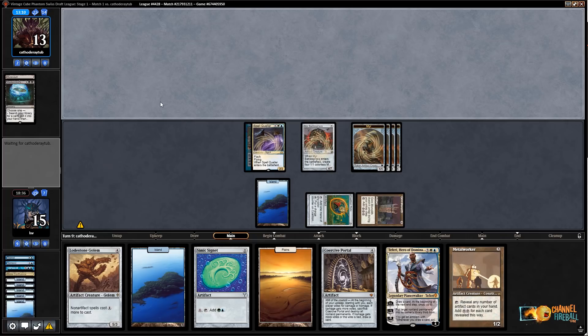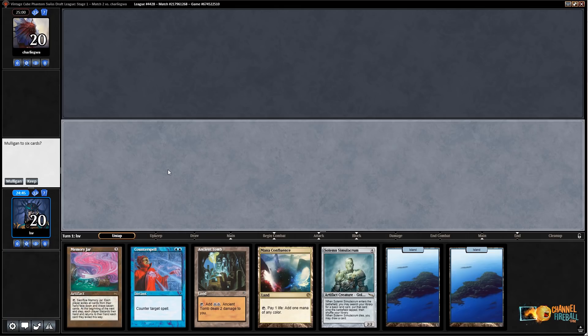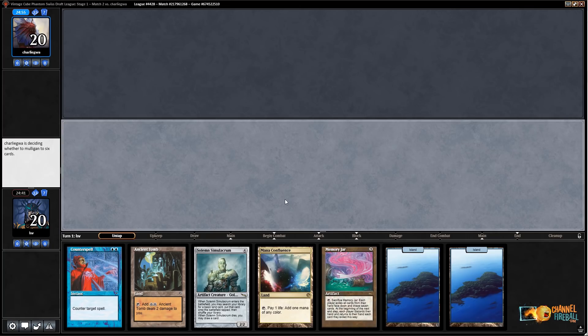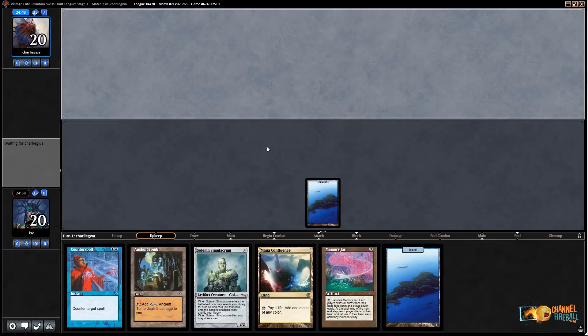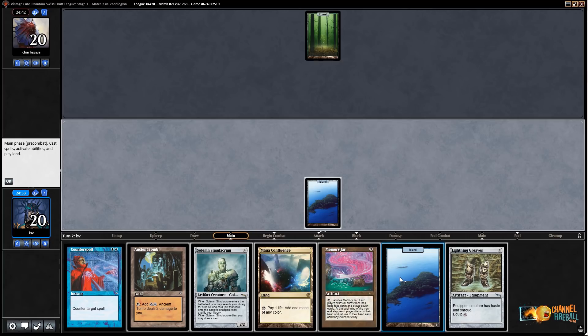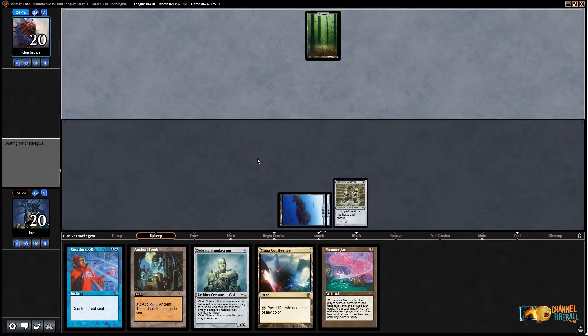We've proved that artifact mana plus Upheaval is a good combination — I hope you take that to heart when it comes to cube. We are up already. Welcome to game two — I would like to be on the play. Let me tell you about the newsletter at ChannelFireball.com. If you go to channelfireball.com/newsletter, you can sign up for a newsletter written by yours truly — I always write about a deck, a strategy, or specific cards that I think are sweet. We tend to put some special offers in there as well — it's a great place to get information, entertainment, and savings. Check out the newsletter at channelfireball.com/newsletter.